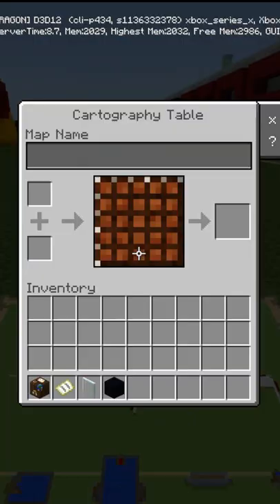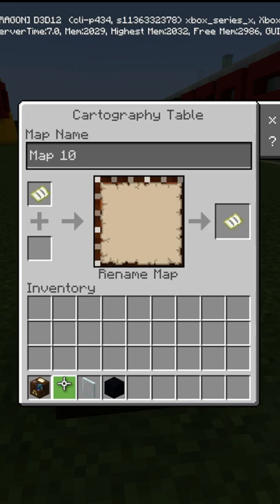Now take your empty map and open it to reveal the name. I have spawn at the top. You're going to go to the cartography table. Keep in mind, once you do this, you can never change the way that the map looks again — this specific map.